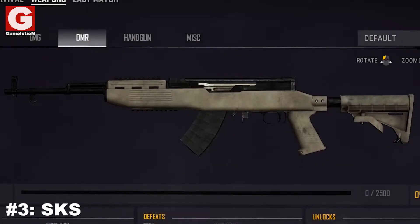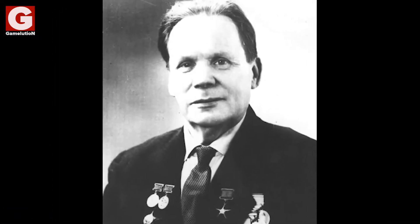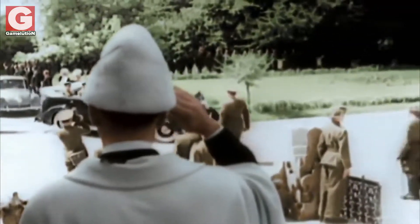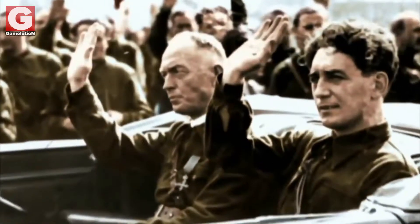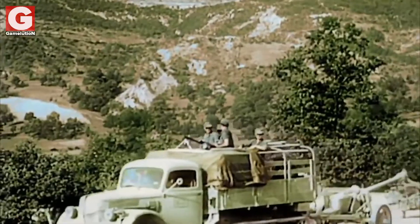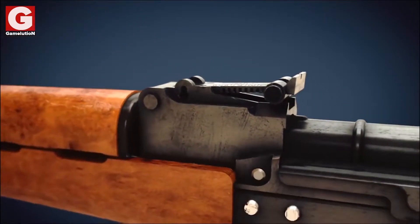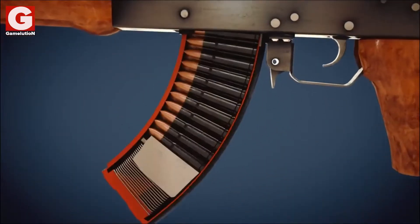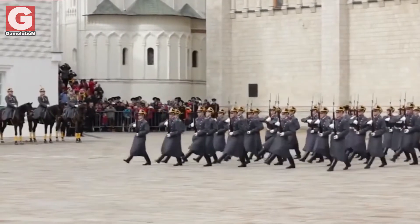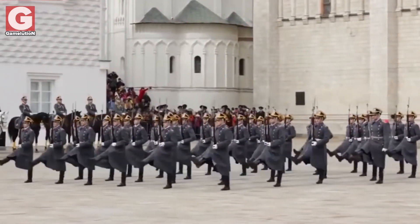Number 3: The SKS. The SKS is a Soviet semi-automatic carbine designed in 1943 by Sergei Simonov. Despite being designed during World War II, manufacturing began right after the end of the war and was officially adopted by the Soviet Army in 1949. Only six years later, the SKS was taken out of Soviet frontline service and replaced with the AK-47, because the latter was better designed, lighter, had three times the magazine capacity, and had the potential to be less labor-intensive to manufacture. Nonetheless, to this day, the SKS is still being used by civilians, hunters, and even by some ceremonial Russian honor guards.